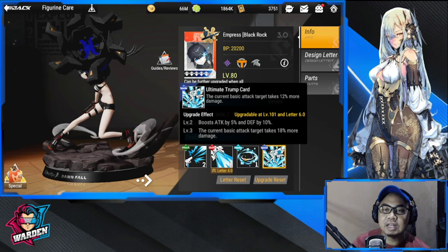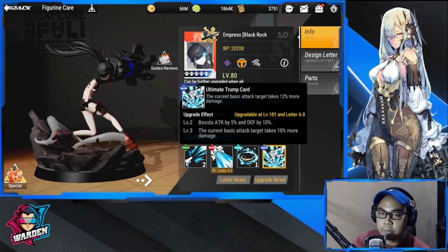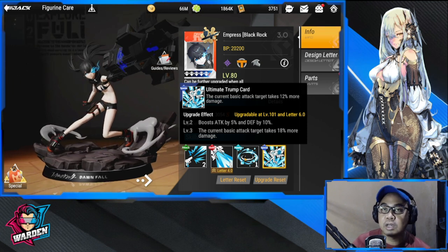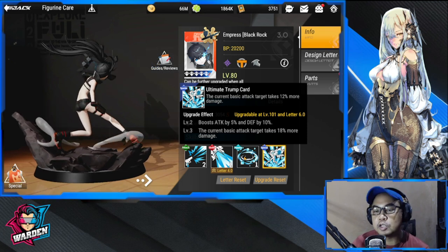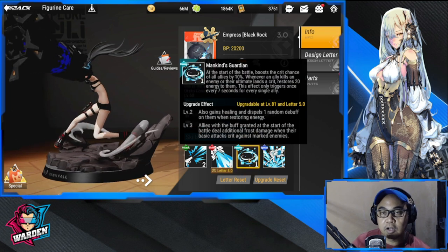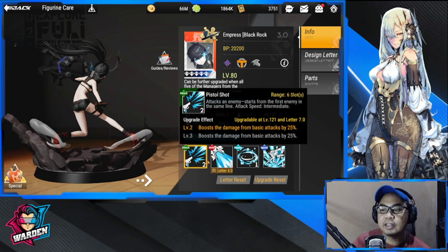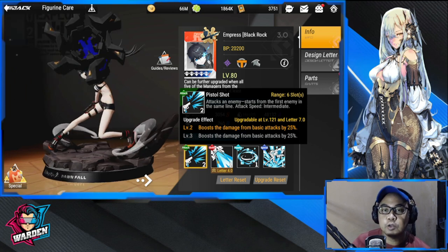With her passive and support kit alone, she's terrific — her kit is very, very good. She's going to be a must-summon. Especially for Tenma, she will take over the specialist role. Those are her skills, guys. Please comment below — what do you think of her kit? Is she worth summoning? Are you going all in? Let me hear your thoughts. Thanks for staying this far — take care, stay safe, and see you at the collab!